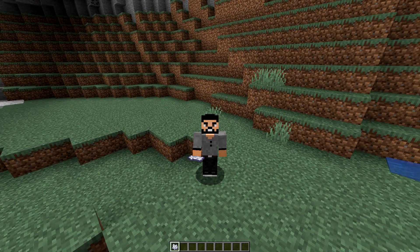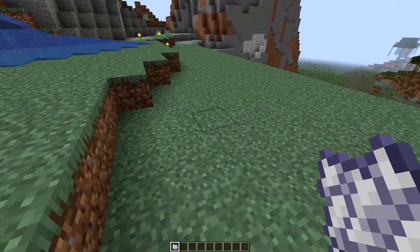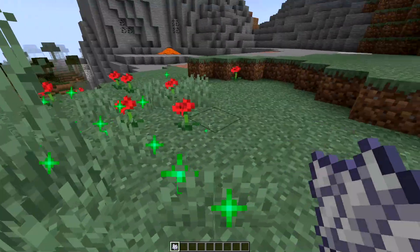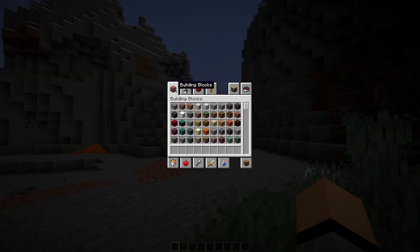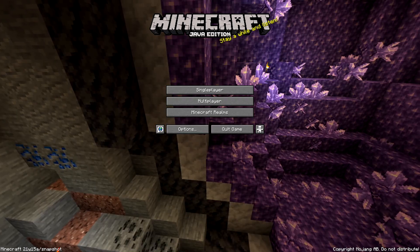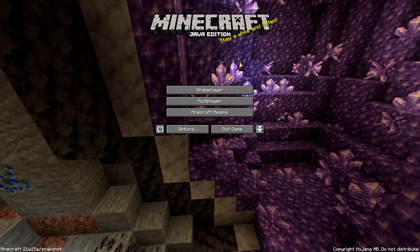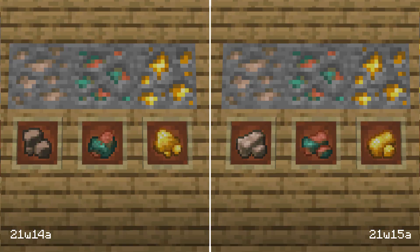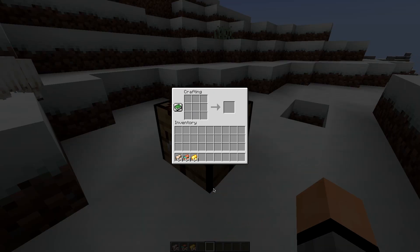Now for the changes in 21w15a: a crinkly crunchy sound now plays when bone meal is used. Some blocks have been reordered in the creative inventory. Goats will now avoid walking on powdered snow. The main menu background has been updated to reflect the Caves and Cliffs update. The textures of the raw ore items have been tweaked. Just like other ore materials, you can craft a compact version of the raw ore items in order to save inventory space.